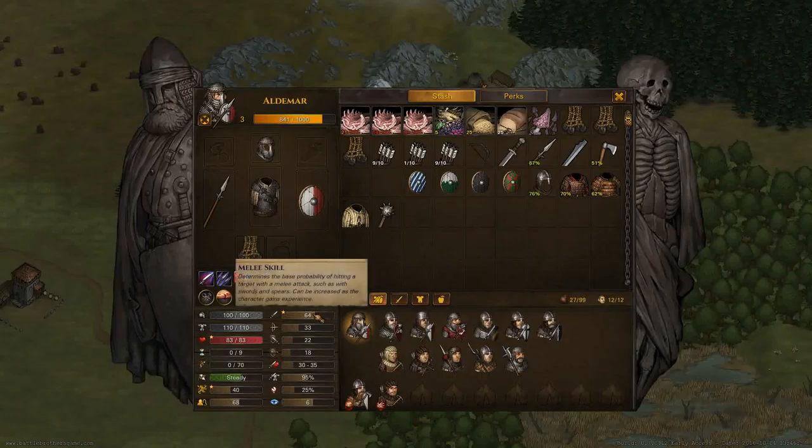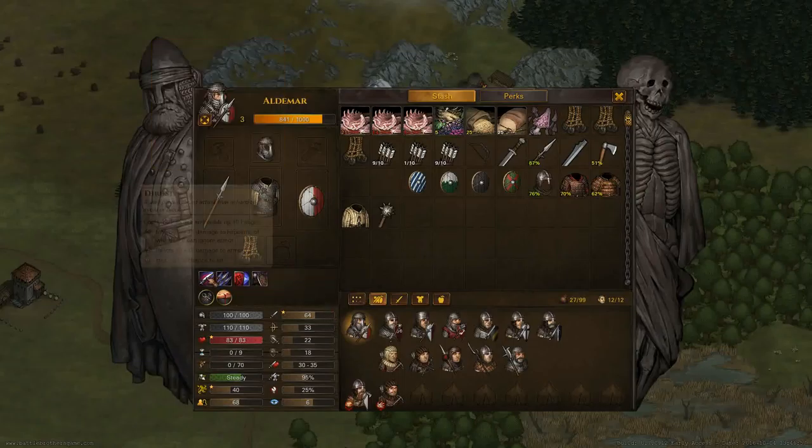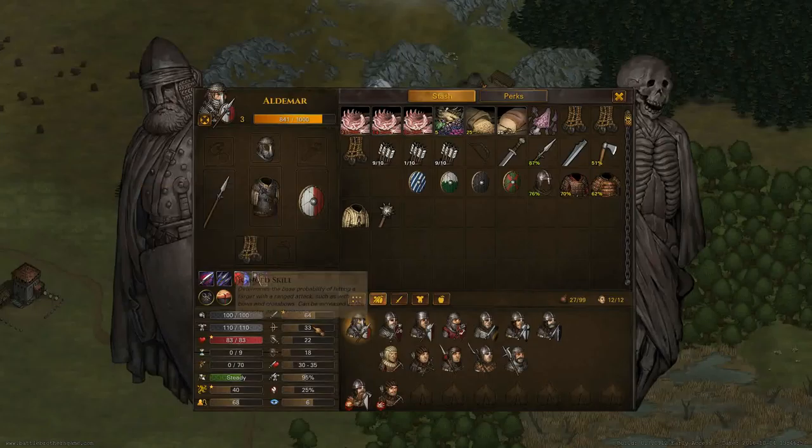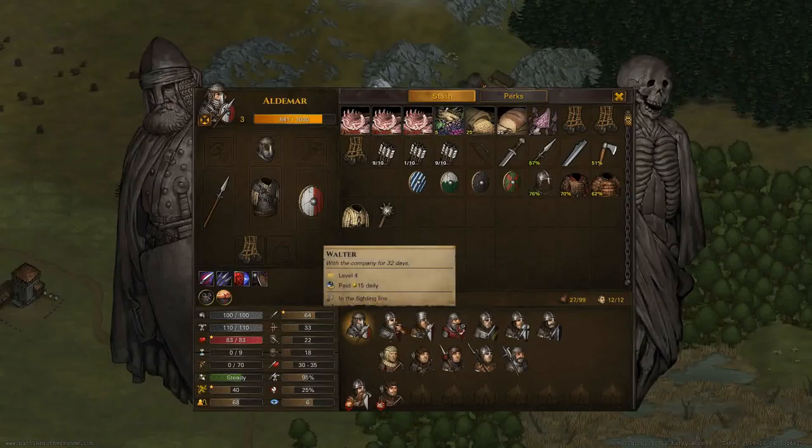We have the melee skill — it basically determines how well he's going to hit someone. At 64, that represents a few levels; normally they start a bit lower than that. He has a 64% chance to hit, and then you get pluses or minuses. If he was hitting someone with a higher melee defense, this gets pushed down lower and lower. Also remember that my spear has a thrust, which gives him a bonus 20% chance to hit — it's a good starting weapon as it allows him to hit even when things are not looking good.